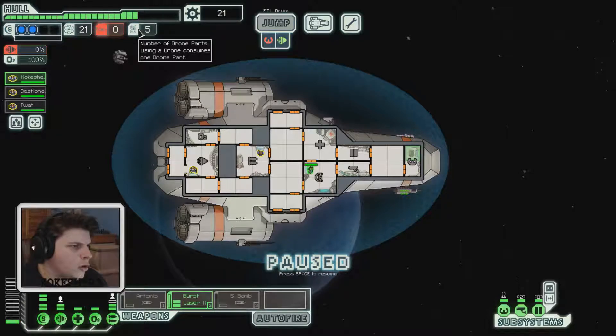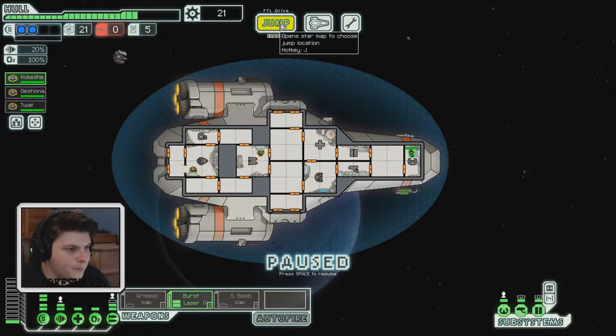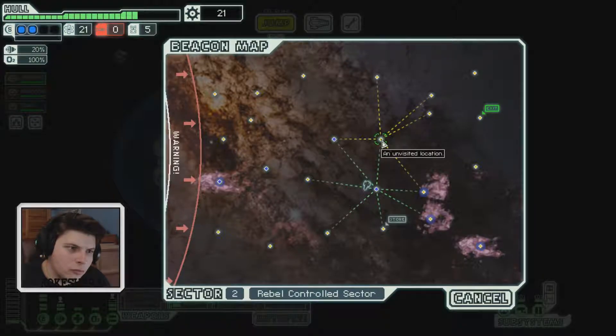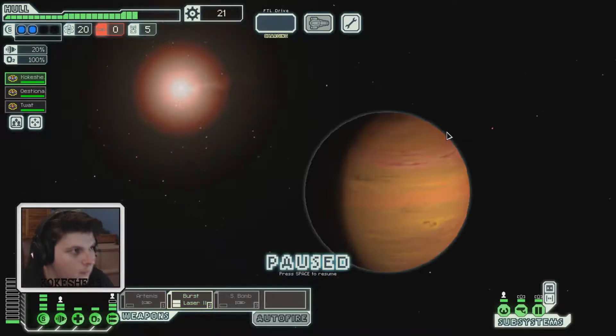We have drone parts — using a drone consumes one drone part, but we just don't have any drones. Ready to jump. There's a store below but we don't have enough scrap. Not having rockets is going to be an issue. Let's do what we can.